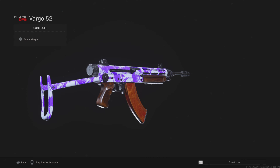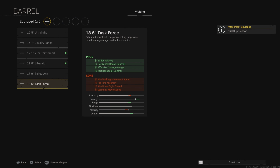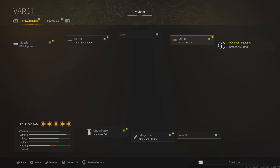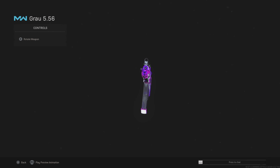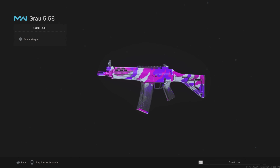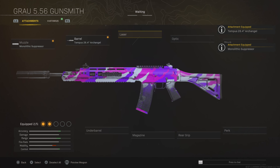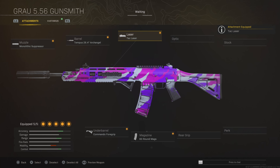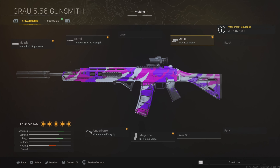The next weapon is going to be the Vargo. This is a really really good assault rifle at the moment — I really recommend you guys give it a go. We have the Grau Suppressor for accuracy and range, accuracy and range again on the barrel, accuracy, ammo, and then the Axle 3x. It's the only Modern Warfare weapon that's still surviving. Monolithic Suppressor, Archangel Barrel, Commando Foregrip, 60 round magazine, and then either the TAC Laser for increased ADS and a bit more accuracy, or the VLK 3x optic for longer range gunfights. I like to use the TAC Laser but a lot of people use the VLK — it's up to you.